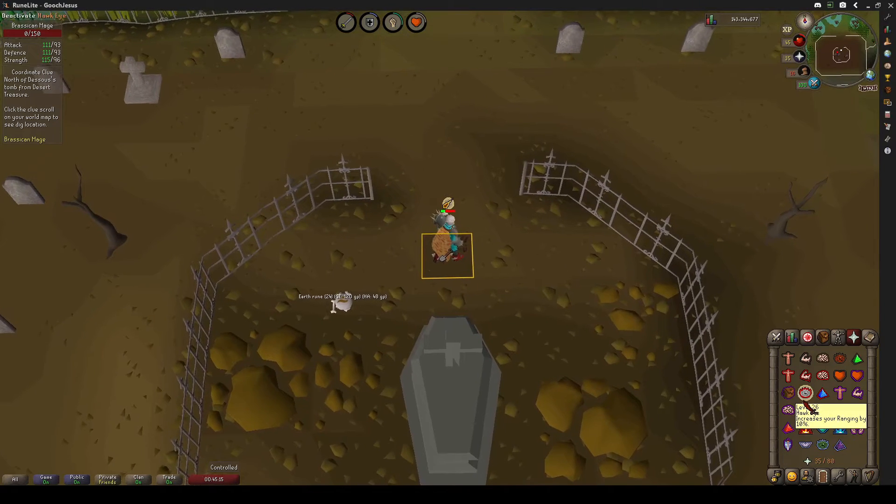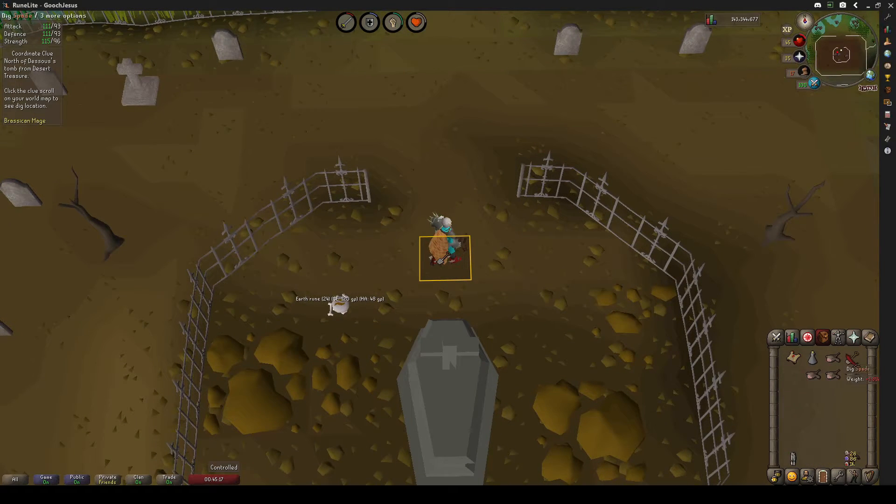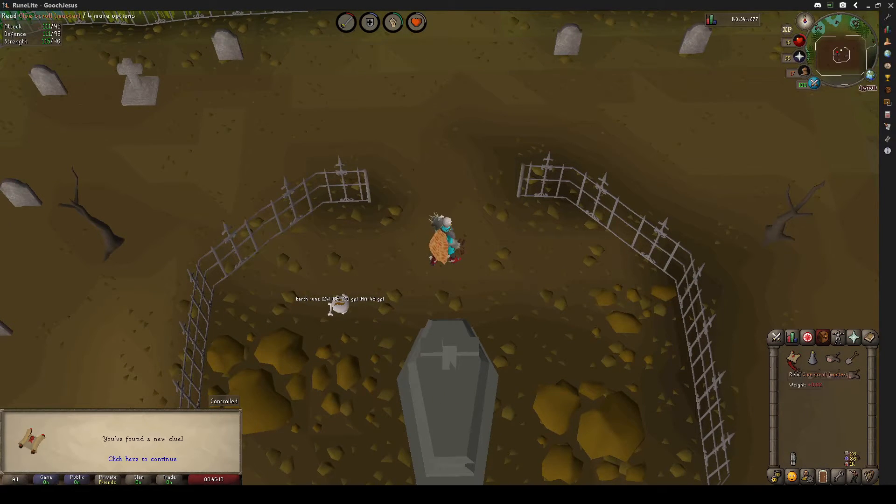Once he's down, just dig one more time and you will get yourself a new clue scroll or your casket.